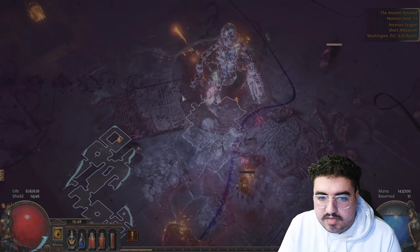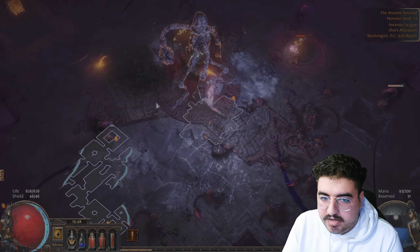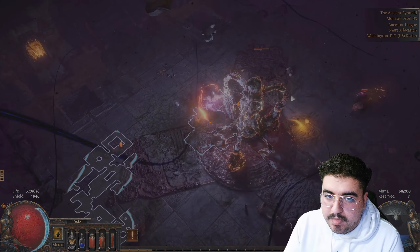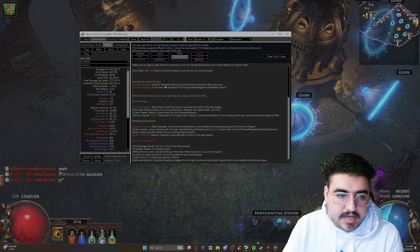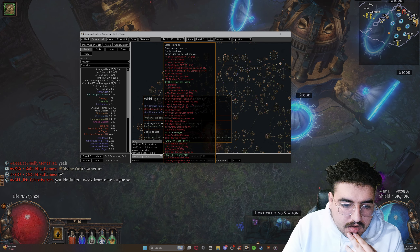Hey, what's up guys, it's your boy Lazy Loves back with another video. Today I'm going to be talking about my league start for the 3.23 patch Affliction in Path of Exile. It's pretty easy to farm for. This is going to be a Battle Mage Frost Blink build. The Path of Building for it in the late game is going to have 600,000 damage for the tree, and it kind of walks you through the campaign and the early mapping.